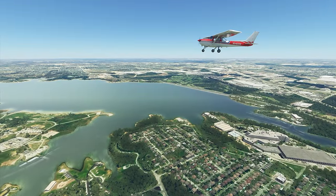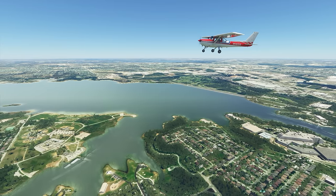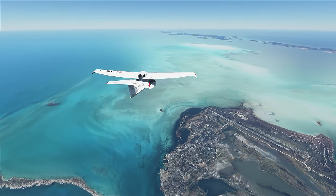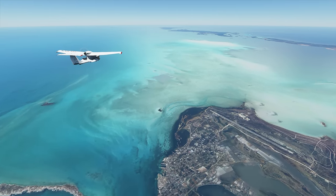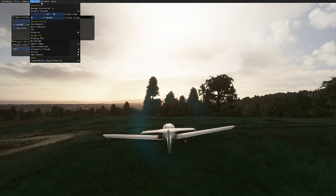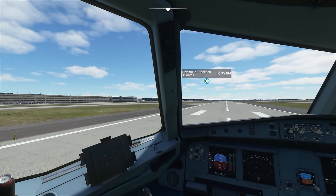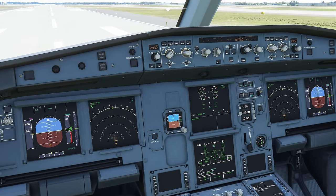Another thing not enabled by default is switching planes mid-flight or changing locations without going back to the main menu. This has always been possible in previous flight sims, but for some reason it's not an option here unless you enable developer mode. Turning this on brings back the dropdown menu bar and the ability to swap planes and locations, among other things pertinent to anyone making custom content.